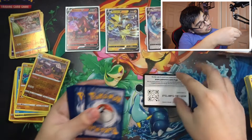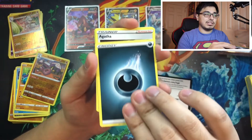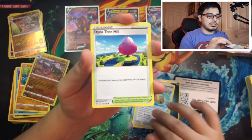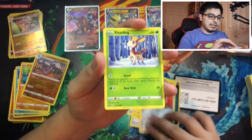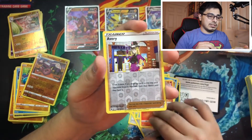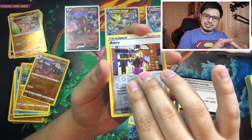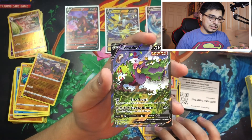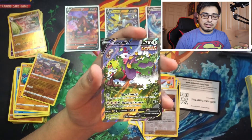Alright, another code card for you guys — four cards to the front. Believe in the heart of the cards! We got an Agatha, a Duraludon, a Blitzle, an Aaron, a Deerling, a Delibird, a Laresta, an Avery — and believe in the heart of the cards, fellas. Can you guys tell me what we got? We got a Tornadus V! Awesome — a full art card!